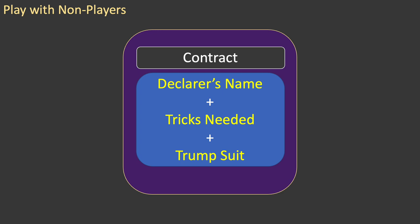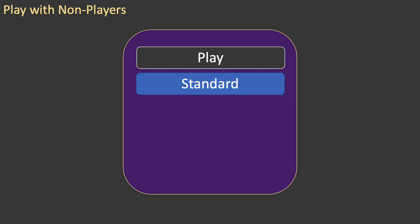You will understand this contract, but your friends may not. You need to make it clear by translating it into plain language. The best way to do this is to use declarer's name and say who is playing the hand, then state the number of tricks needed to be won in total, and lastly identify the trump suit if there is one, or simply say there is no trump suit. From this point, the play proceeds as for standard bridge, so your friends will need to understand how to play a trick.